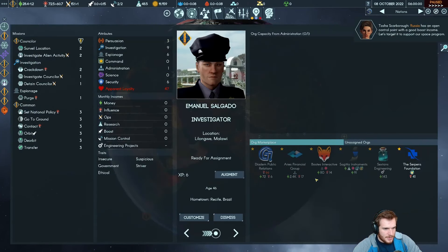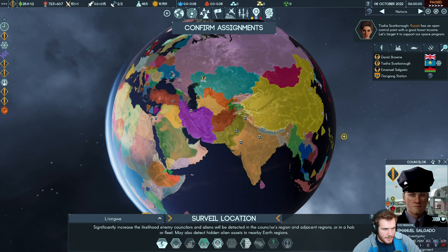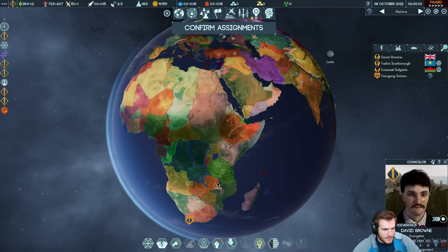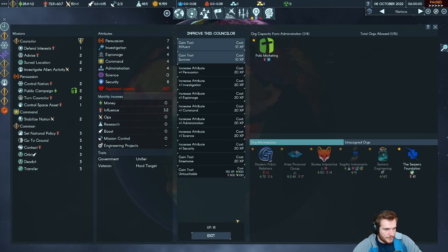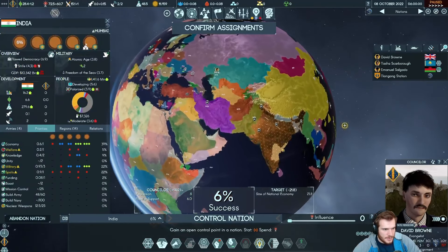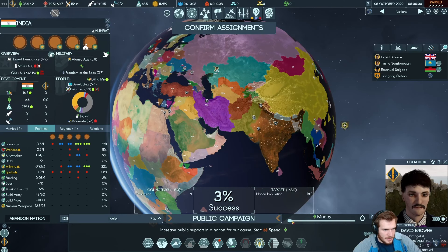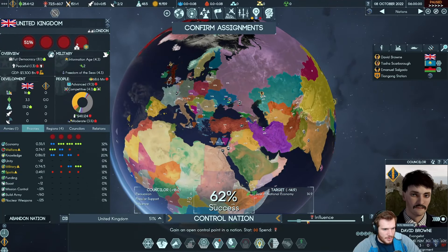Starting to think about what to use our investigator for in the early game — he doesn't have too much he can do right now. We want him to survey the UFO landing location. For David Brown, his persuasion is 8 and our other person's inspiration is 7 — so technically a higher 65% chance to take a nation over. There's a 64% chance option and a 4% chance in India. I'd rather throw influence and try to get control over India. The other option is a 50% chance base in the UK — let's get a little bit of control over the UK and spend 2 influence to get that started.